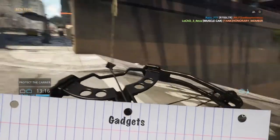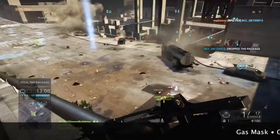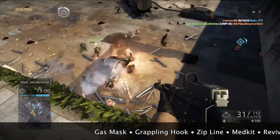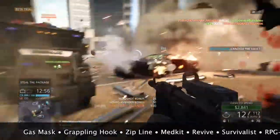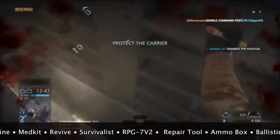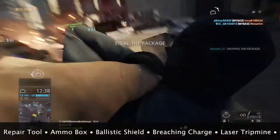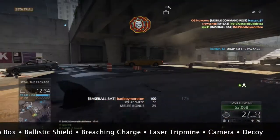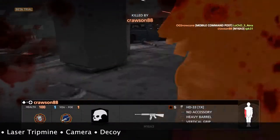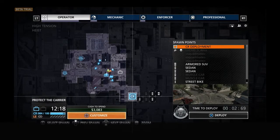Next category we have is gadgets. Gadgets are specific to each class, but some are across all classes. For all kits, we've got gas mask, grappling hook, and zipline so far in the beta. For the Operator, you can get a medkit or revive — which is the spiritual successor to the defibrillator. There's also the survivalist, which lets you revive yourself once per deploy. It's really useful and balanced because people can kill you as you're reviving. For the Mechanic, there's the RPG and repair tool. The Enforcer has ammo box, ballistic shield, and breaching charge. The Professional has laser trip mine, camera, and decoy. You saw them scrolling across the bottom of your screen.